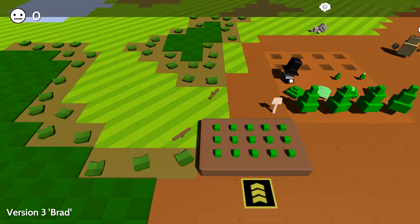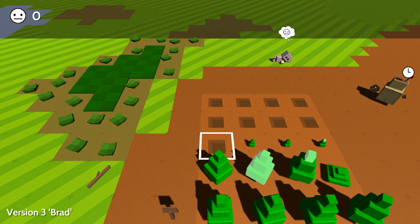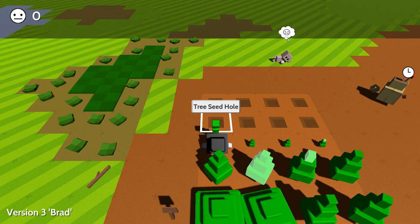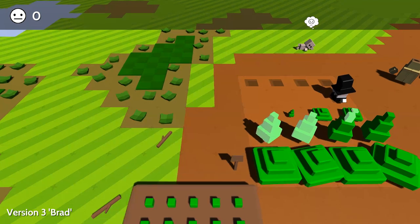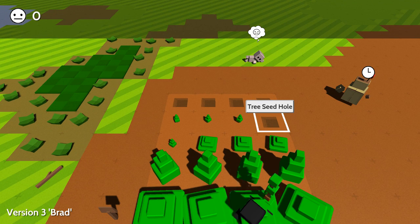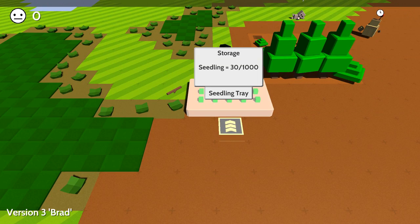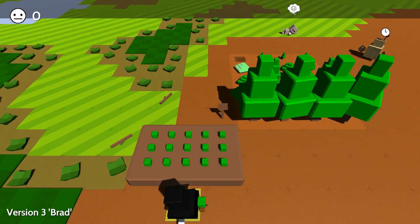I'm just working on planting some trees. We could actually get somebody to automate this. I basically use my shovel to dig a hole in the ground and you can just stick the trees in the ground like this - right click when you've done it. And they grow so quick, look at that.